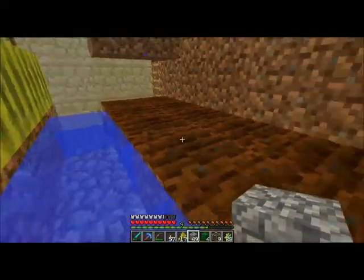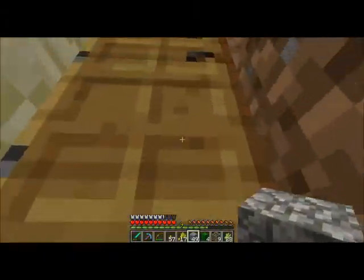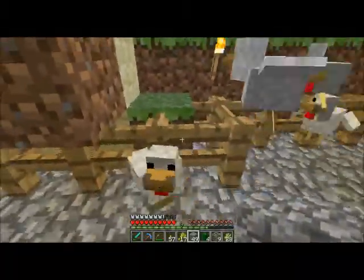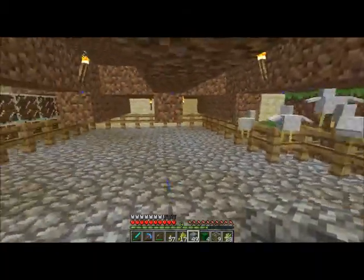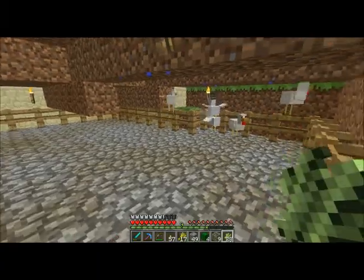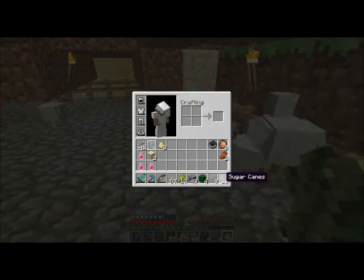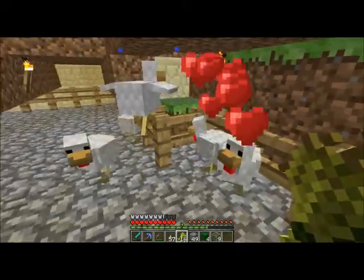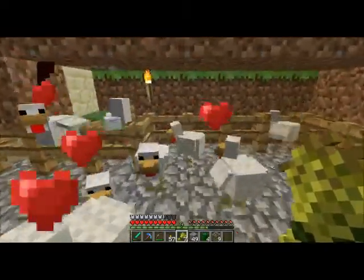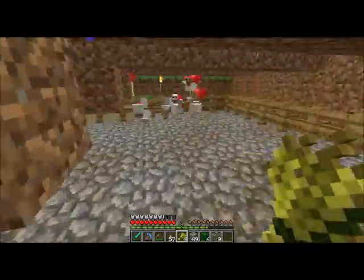Over here I've got a melon farm, and over here I want to plant pumpkins once I find them — not a lot, but a few. And in here I have the dreaded chickens. I hate chickens, but I have them. I had to put fence all the way around the room because for some odd reason they would walk up against the wall and suffocate themselves. I haven't figured out an automatic breeding system for chickens yet, and I don't know if I want to. I really don't like chickens.